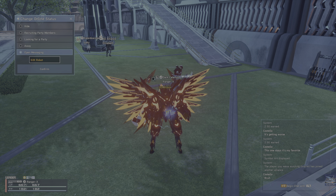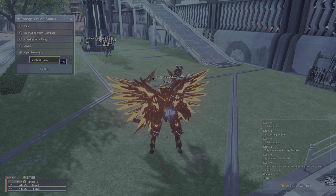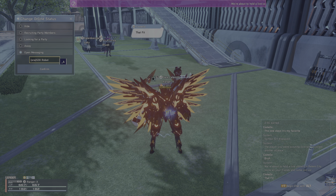You see how it says something underneath my character? To get that, you go to Change Online Status — this was in my last video — but you just go to Open Messaging and then you can put in whatever you want there. Now if you want to change the color, you've got to put in these squiggly brackets right here.